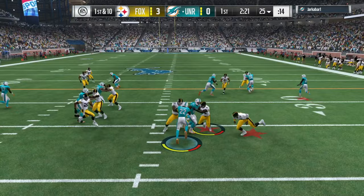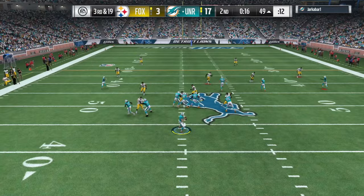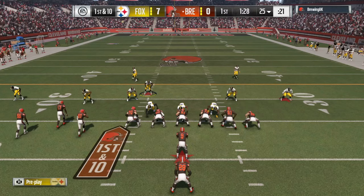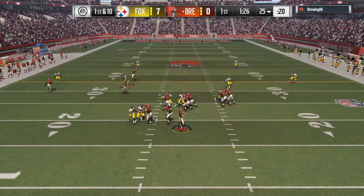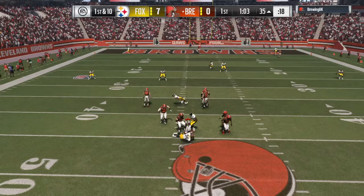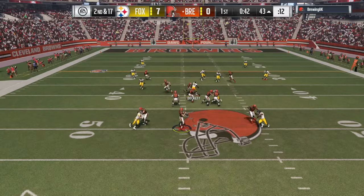I'll take finesse move, but because of the amount of times you're double-teamed, I would much prefer power move over finesse move for a defensive tackle. In a 3-4, I do not recommend this card because of his inability to get a pass rush due to his lower power move. Bull rushing through two defenders is much more of a power move thing than a finesse move. Finesse move is more of a 1-on-1 — if you can guarantee him a 1-on-1, he'll be good spinning and jiving around.